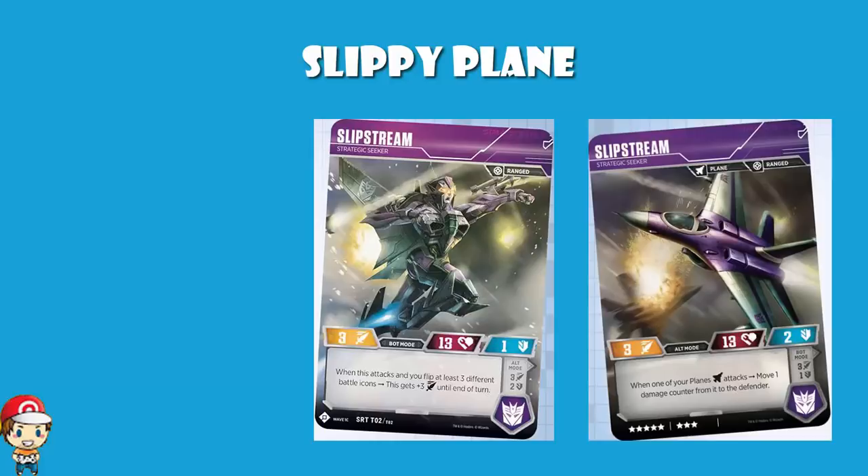It is an 8-cost plane, which is an exactly average cost card. The health of 13 is 1 above average, which is lovely. The defense of 1 or 2 — well, the average is 2, so that's a bit below. And the attack of 3 is below the average of 4. So although we like the health, we don't love the stats as a whole.